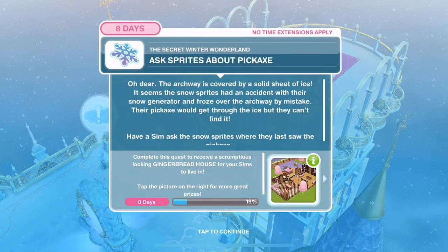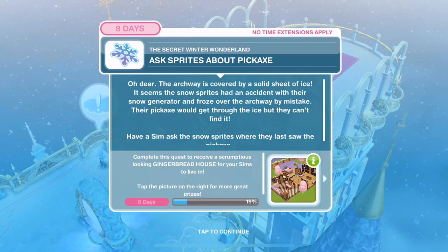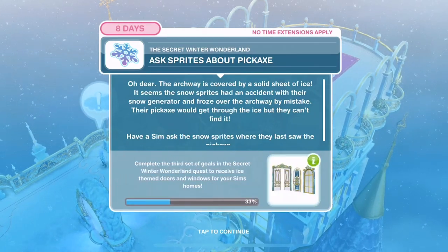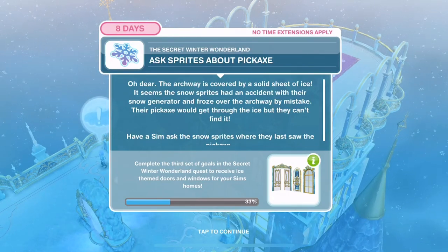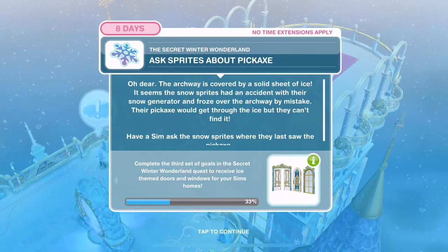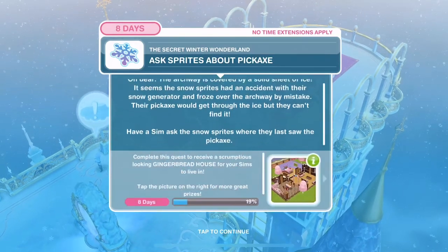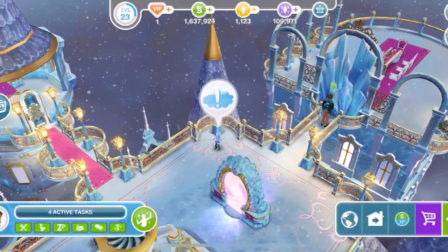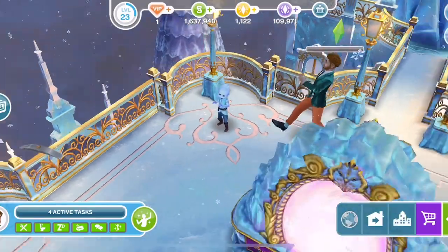Ask Sprites about the pickaxe. The archway is covered by a solid sheet of ice. The Snow Sprites had an accident with their snow generator and froze over the archway by mistake. Their pickaxe would get through the ice but they can't find it. Where is the pickaxe? - 1 hour and 15 minutes.